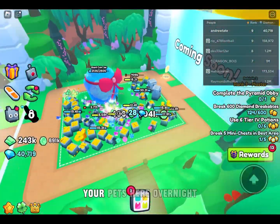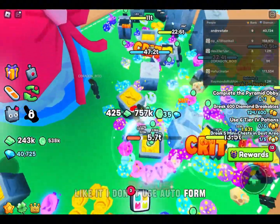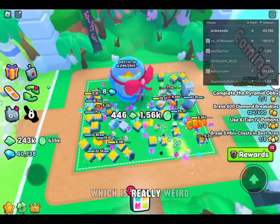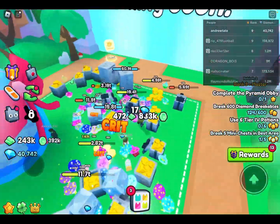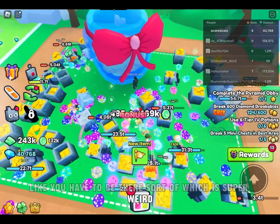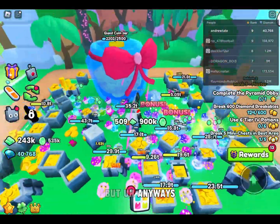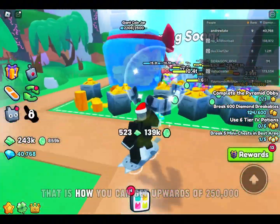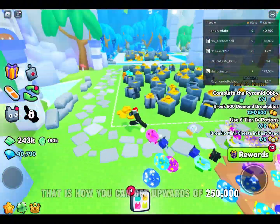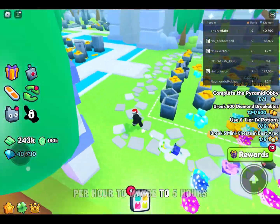So then you just want to leave your pets here overnight. I don't use auto farm because you don't actually get the coins — which is really weird. You have to be there sort of, which is super weird. It doesn't really work, but anyways, that is how you can get upwards of 250,000 per hour to maybe two to five hours.